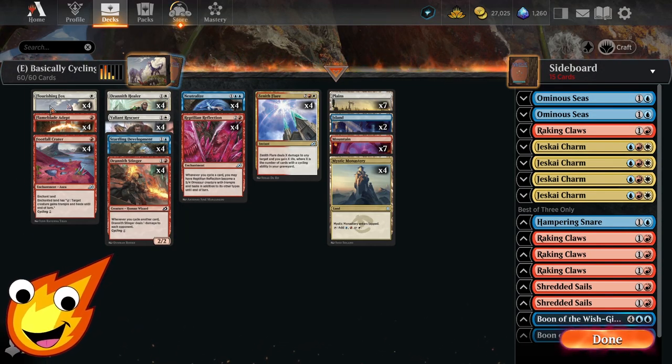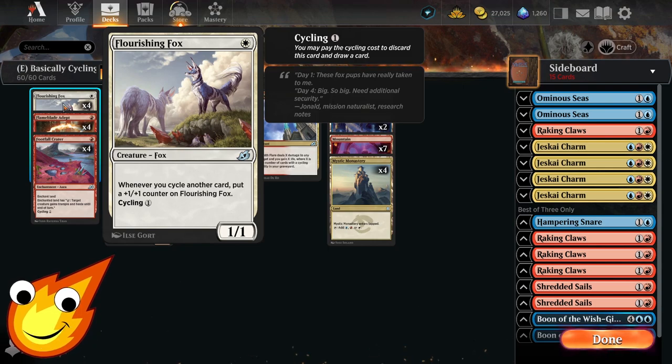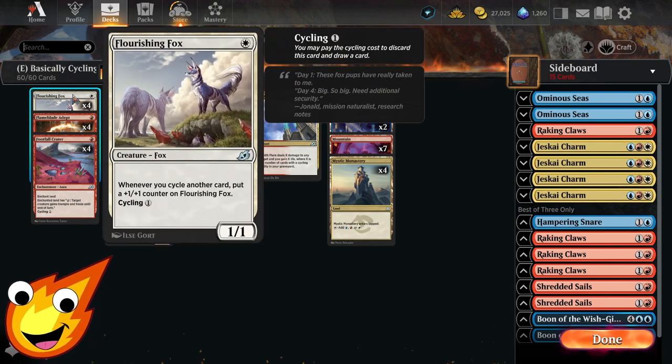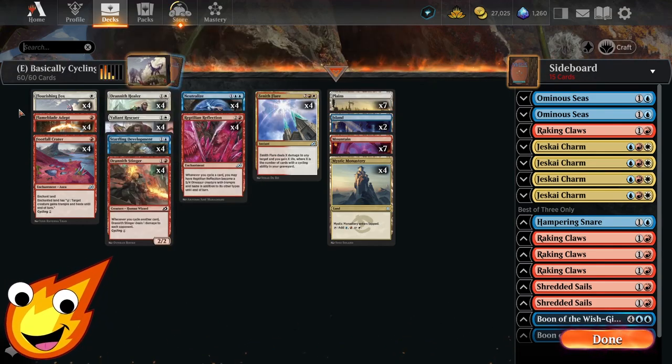Starting at the one-drop slot, you have Flourishing Fox — whenever you cycle another card, you put a +1/+1 counter on it, and it has cycling for one. The other one-drop is Flame Blade Adept, a jackal warrior — whenever you cycle or discard a card it gets +1/+0 until end of turn and has menace. The Fox gets permanent pumps while the Adept is a temporary pump with slight evasion.